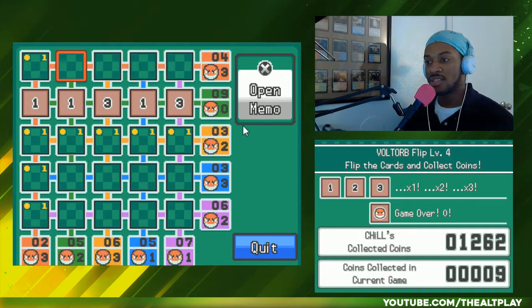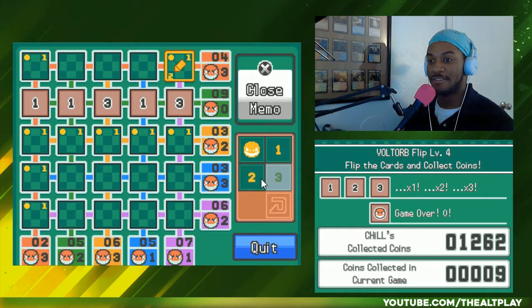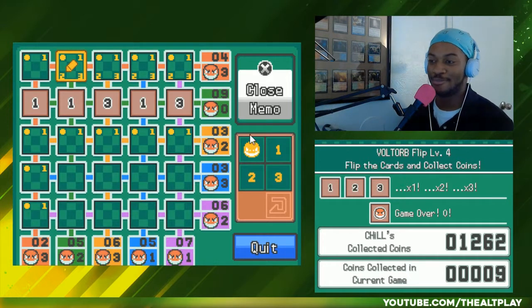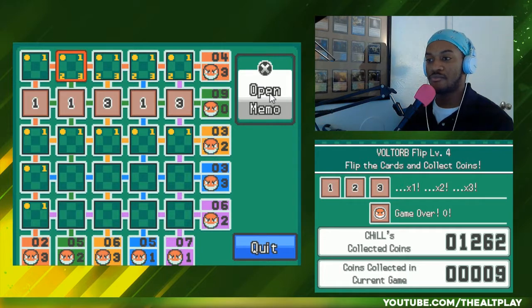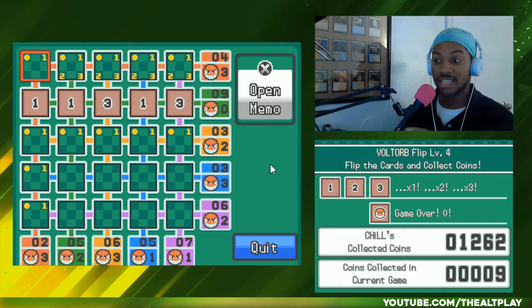This red row is gonna be fun. The numbers add up to four and there's three Voltorbs. I'll mark this off so I don't keep looking back up here. We're either looking for a two and a two, or a three and a one, and everything else is Voltorbs. If we can get rid of all the threes, we know that this square is a Voltorb. If we get rid of all the ones, we know this is a one and we can actually flip that over.